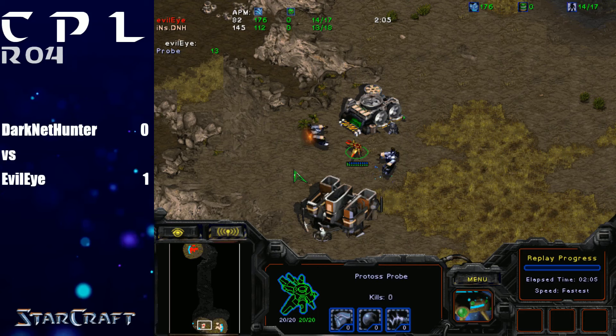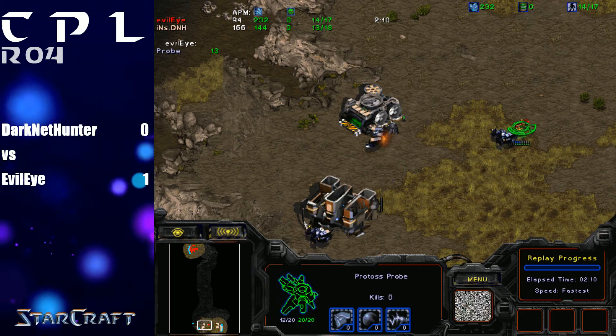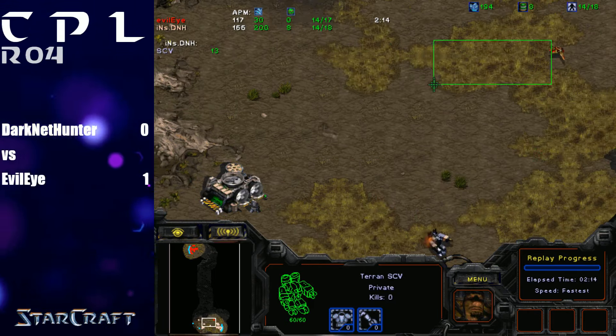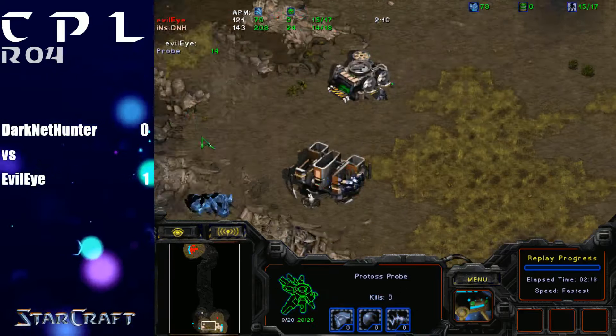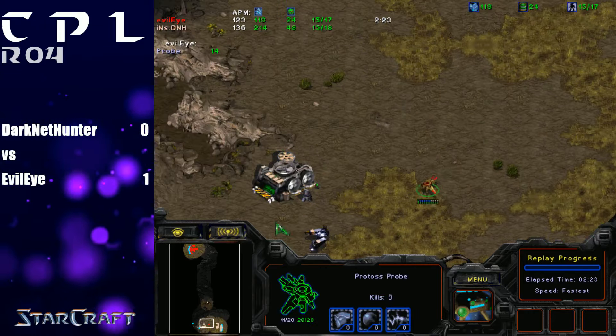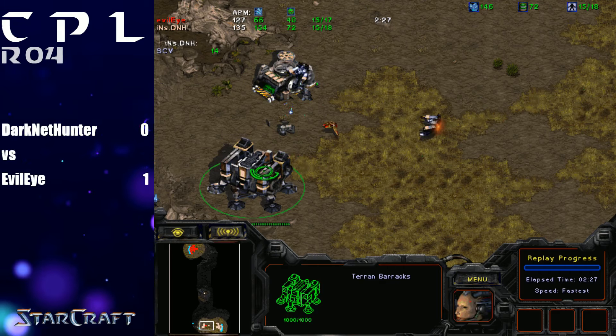This probe is blocking the depot — I want to see the micro here. He's actually not going to use that other SCV to throw down the supply depot, so the probe is just going to block it and the SCV will be a little distracted. It's still at 14, so he can still throw down the supply depot. Okay, so he's good then — there he goes.